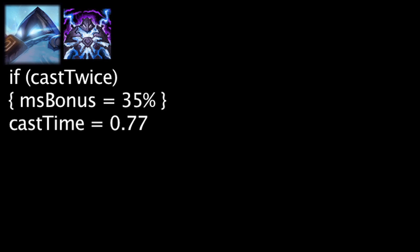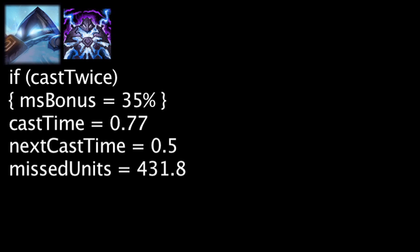It will take Xerath 0.77 seconds to cast Locus of Power and 0.5 seconds to cast it a second time. In this time, he could have moved 431.8 units. After the second cast, the movement speed boost will become cost effective in 0.96 seconds.